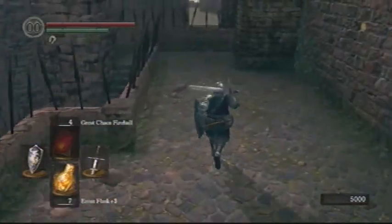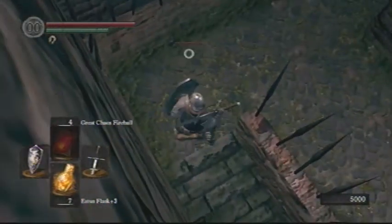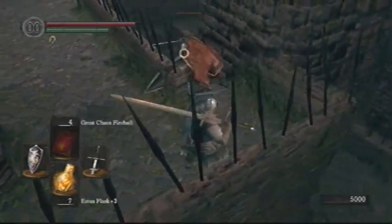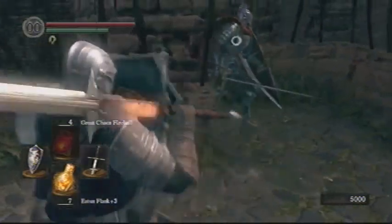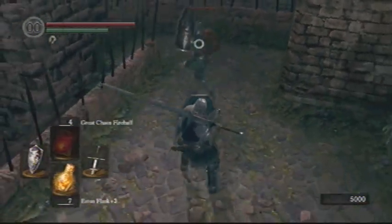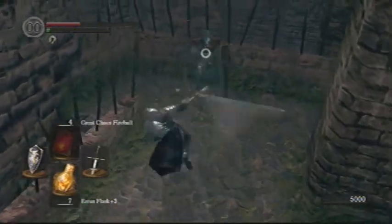I'm actually going to use the Covenant's Gold Serpent Ring, because I would like to get the Balder Shield. It's a medium shield, kind of like the one I'm using right now, so I can still parry with it. But it's got probably one of the best stabilities of any shield in its class, and some pretty good resistances. So I definitely want to pick it up. Plus, it looks badass — it's the shield that Knight is using right now.